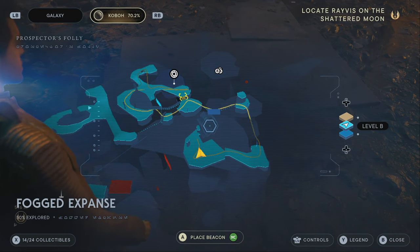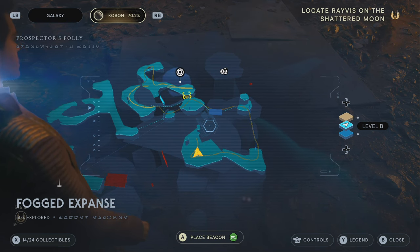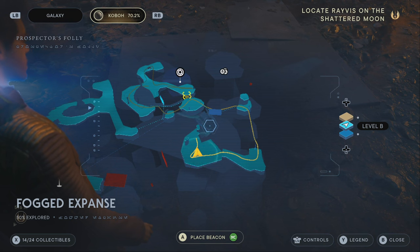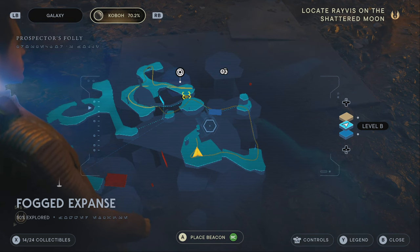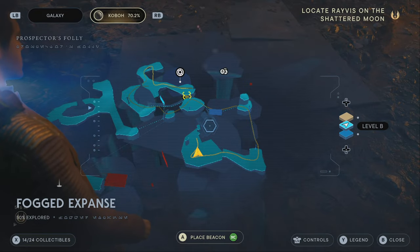After you defeat a bunch of Imperials in the area, the electro dart upgrade is located at the crash ship site. That's exactly where it is. Just follow the path I'm going — very simple, very easy, straight to the point. Hit a few buttons and the electro dart upgrade is definitely yours. I'm going to show you all of this now.